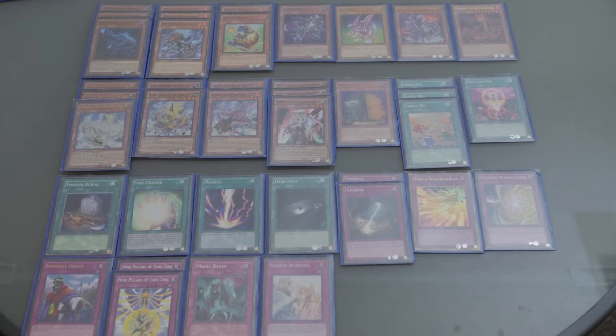Two copies of 9 Pillars of Yang-Zing — still undecided, I think I could run three, but while testing I felt three was too much, so I run two. You can run three if you want. Magic Drain can also be replaced with Ash Blossom or Solemn Strike, but since I can't afford those I use it instead. One Solemn Warning — since Solemn Judgment is banned in TCG, I run this instead. OCG players can replace it with Solemn Judgment. That's pretty much everything for the main deck.